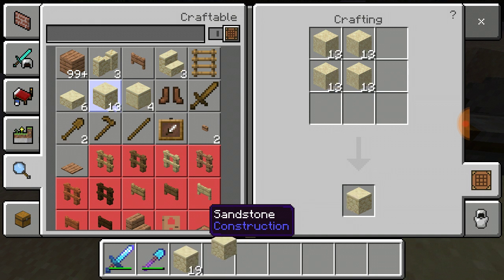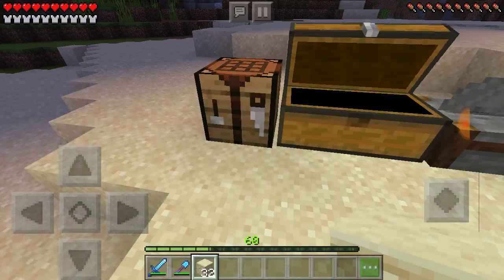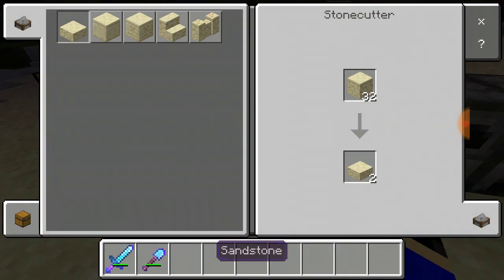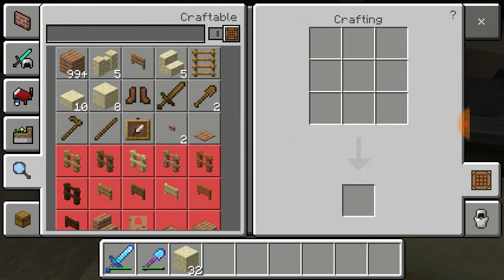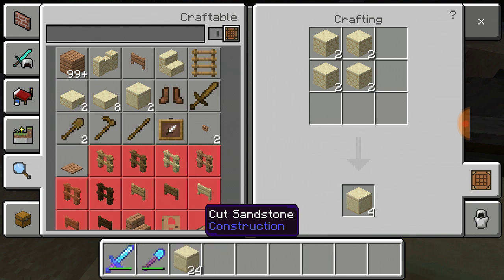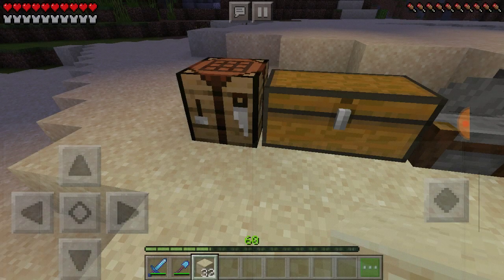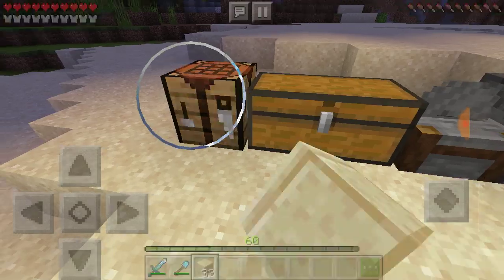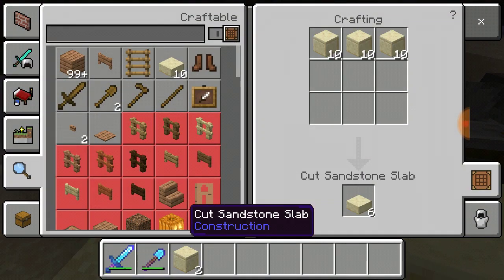I'm kind of confused — I forgot how to make smooth sandstone, it's been a long while. Let me turn it into sandstone first, then I put that in here.